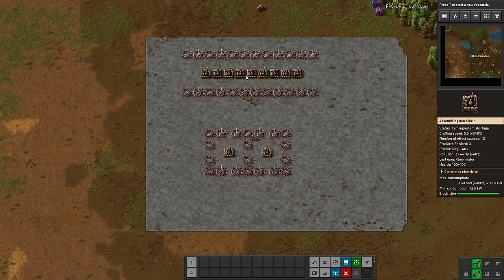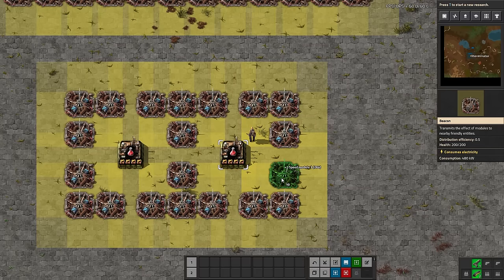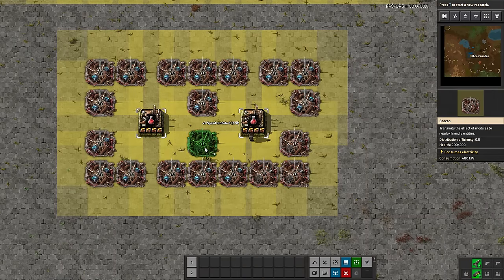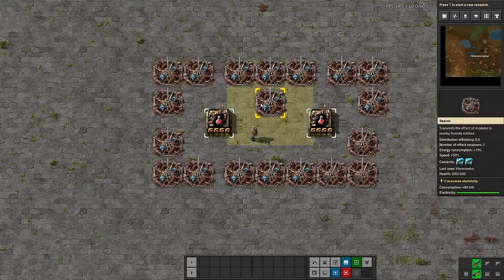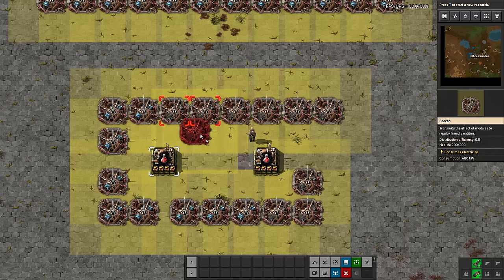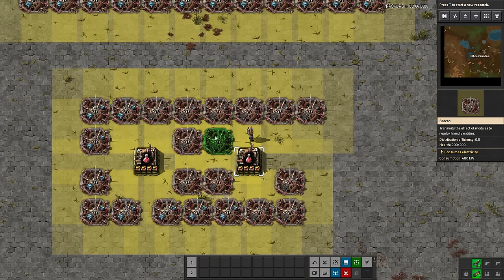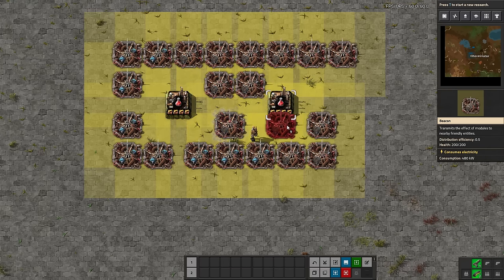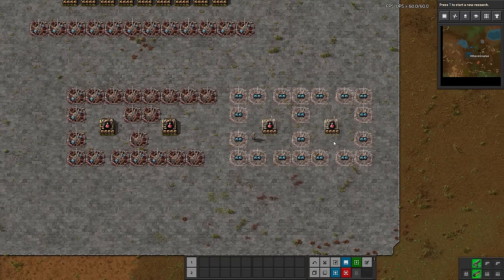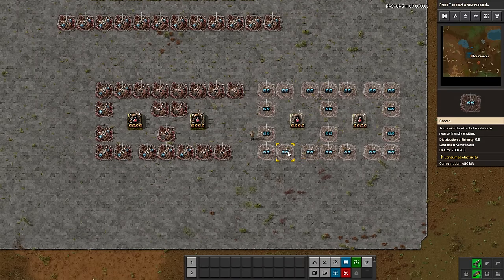You could maybe fit three of the eight-beacon layouts in the space of one twelve-beacon layout, so it is quite a bit bigger. You can do different variations — for example, doing a line and moving the beacons closer in — but then you're not overlapping and it becomes a waste of beacons. You can mess around with it, but that first layout I showed is generally what I see used as a twelve-beacon layout. These are the two main types: eight-beacon and twelve-beacon layouts.